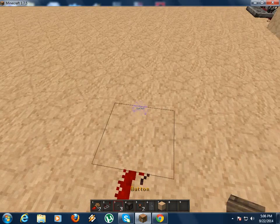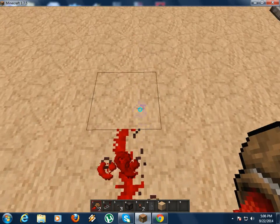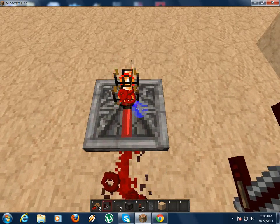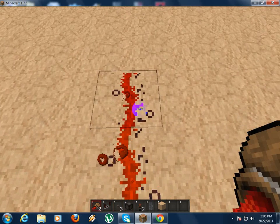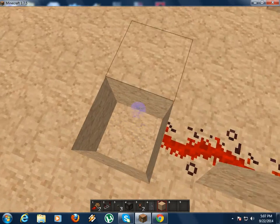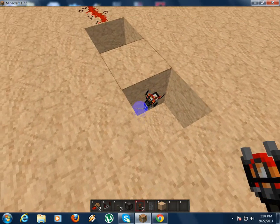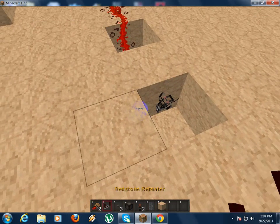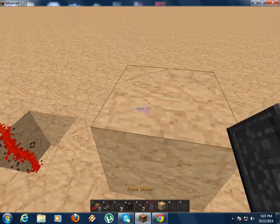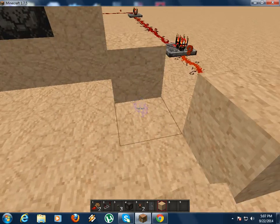The better way — just follow the steps, guys. Place a redstone torch and place a redstone.